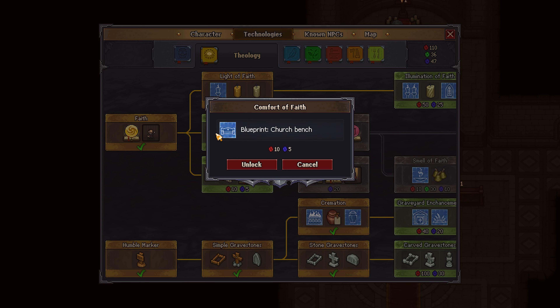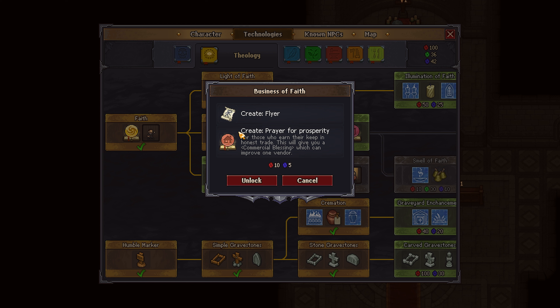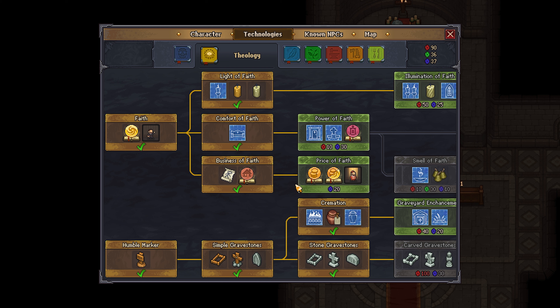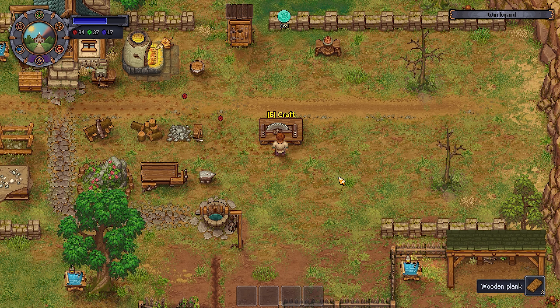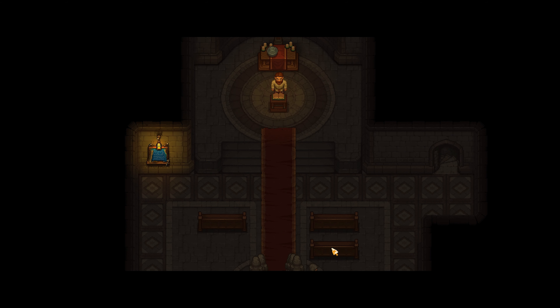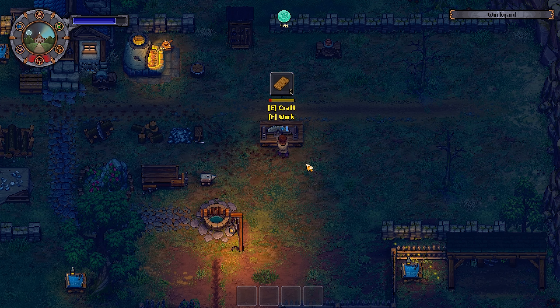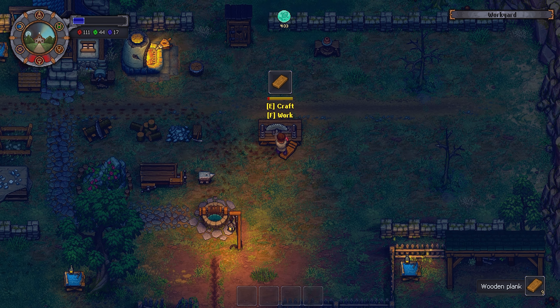I had more technologies I could unlock — I got the light of faith, the comfort of faith so I could make benches, and the business of faith, which finally allowed me to make the flyers needed for the Inquisitor. There was also the price of faith technology allowing me to make different sermon scrolls to increase money and faith gained from sermons. It was back to the circular saw making more planks because I wanted to make more church benches to increase the quality of the church. One church bench required six planks and some nails, so they were quite expensive, but I managed to make one extra bench, which got me an extra follower.